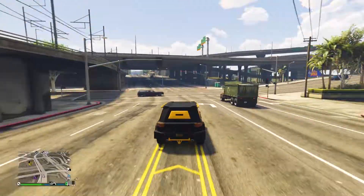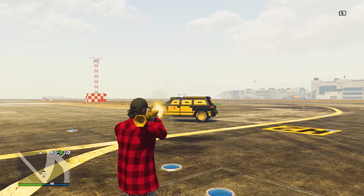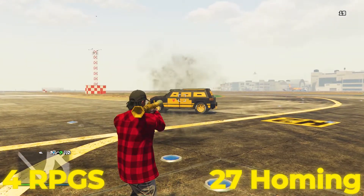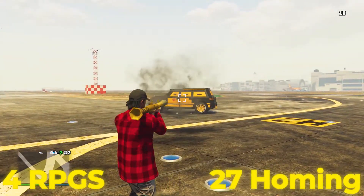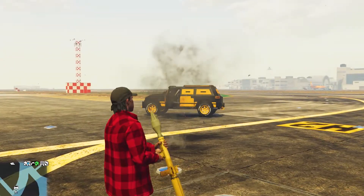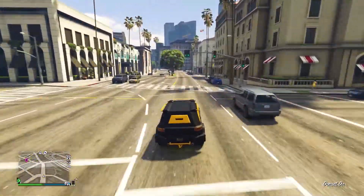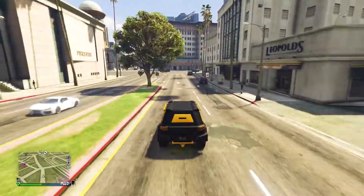Up next, we have the Nightshark. The Nightshark is just perfect for when you're dealing with griefers and tryhards. It can take up to 4 rockets and 27 homing missiles. In case you didn't know, the Oppressor Mark II has only 20 homing missiles, so that means the Nightshark can take 7 more. And if you upgrade it, you can also make the windows bulletproof. So yeah, the Nightshark is literally just the best way to counter griefers in GTA Online.